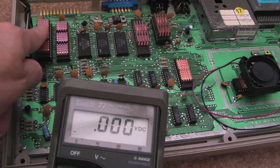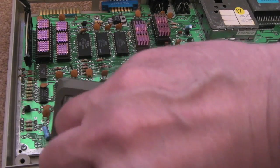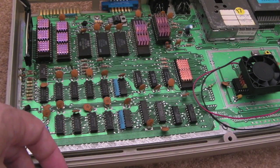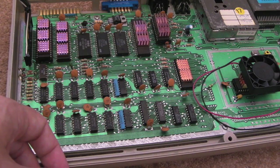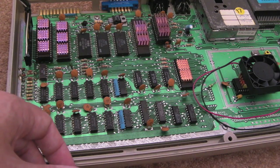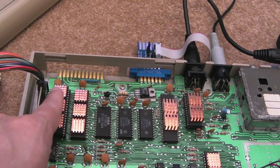Now, when I measured that pin as it was faulty - both in this board and in the other C64 board - it was measuring 0.3 of a volt. So straight away it's like: something's wrong with the internal pull-up on this pin, possibly. It might be something else causing it to short and dragging it down, but that was my first thought - maybe the internal pull-up has gone on pin 2.